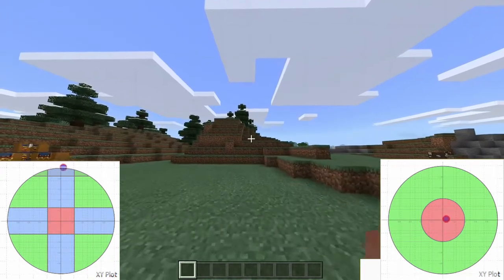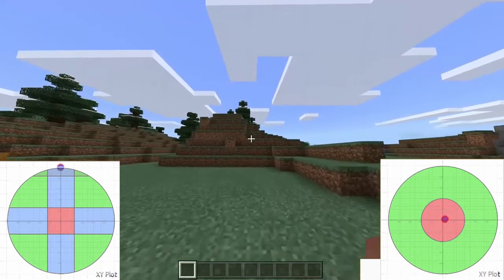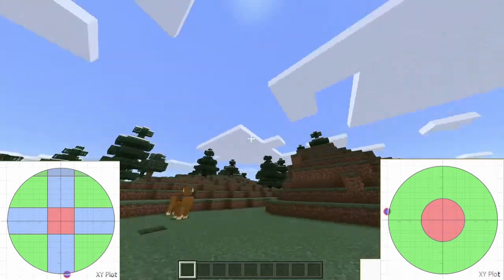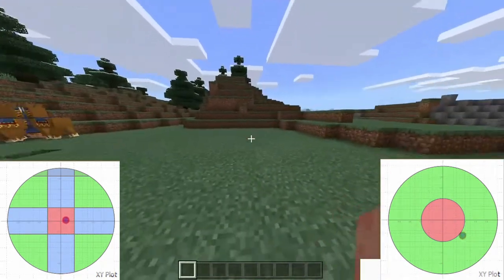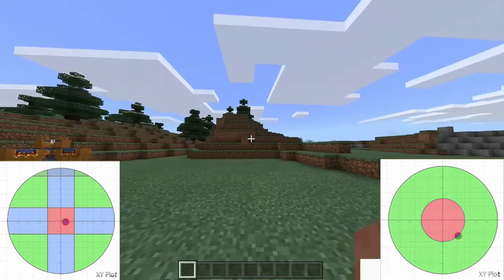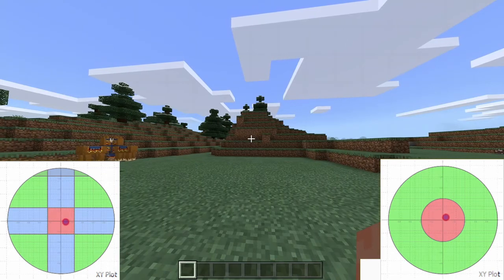Circular dead zones would make movement feel a little smoother, since with square dead zones you're somewhat locked into four directions across the stick. Smaller dead zones for the camera would make precise adjustments nicer and aiming feel more responsive in general. But otherwise that's it — thanks for watching and have a good rest of your day.